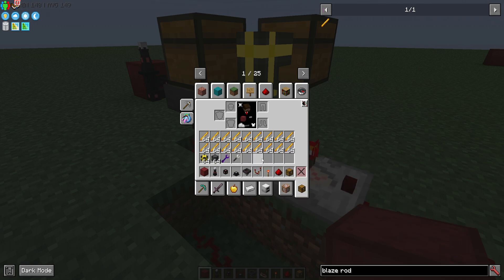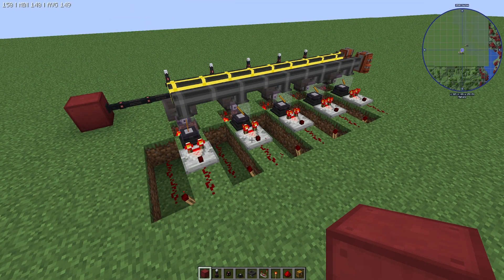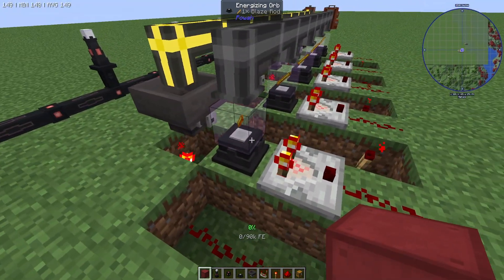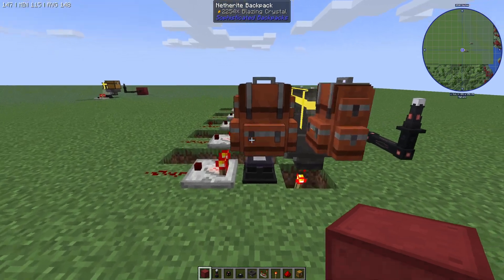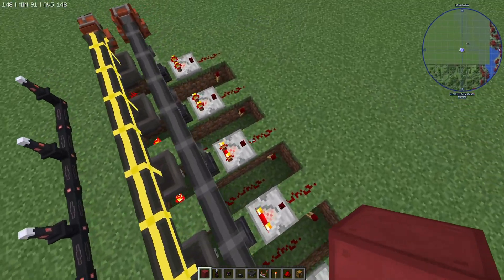Pretty simple setup, very easy to do and easily duplicated. Over here you can see we've got multiple side by side — this is five in a row, all running together, all completely automated, putting in the blaze rods and then pulling them out and putting them into the container. So you've got one container here for your blaze rods and one container here for your blazing crystals, and just one row of energy rods behind all of it, making it work.